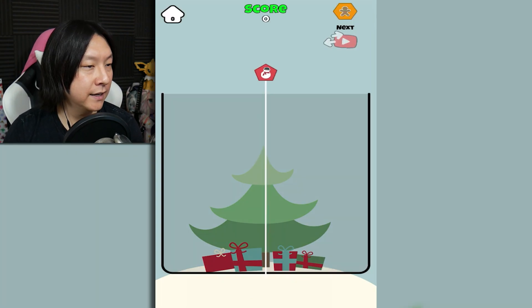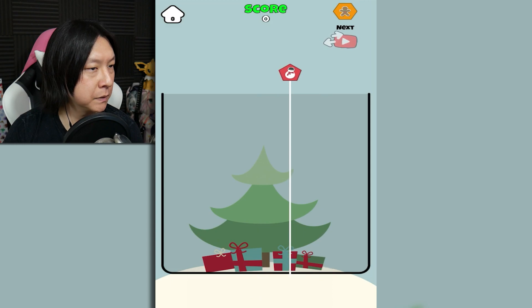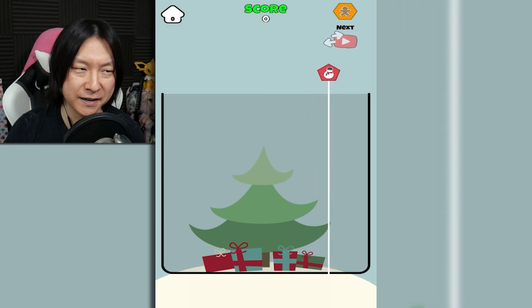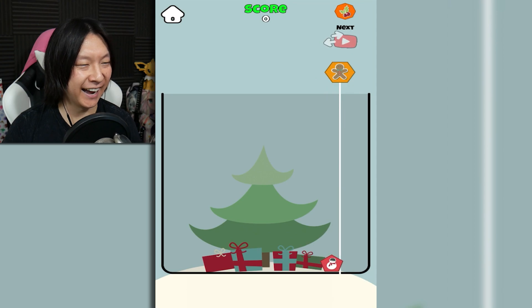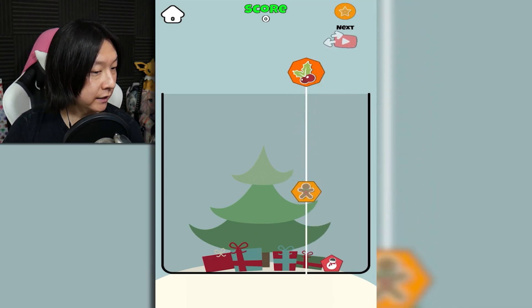Okay, so play — up in the upper right, it tells me my next piece. Got a little hexagon? Pentagon? Pentagram? Whatever — with a snowman in it. We got a gingerbread guy, slightly larger.